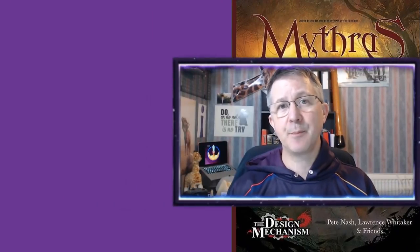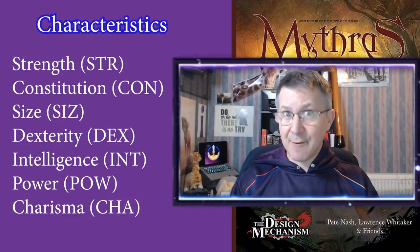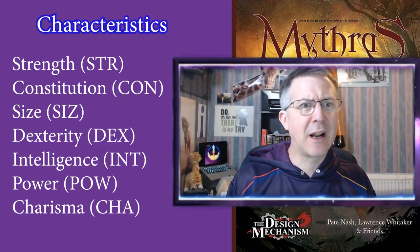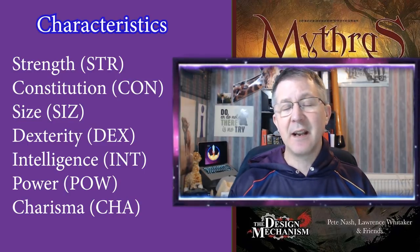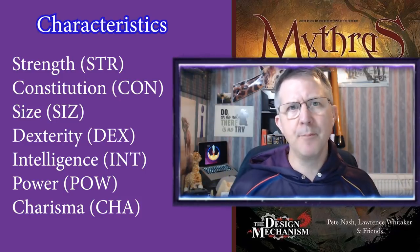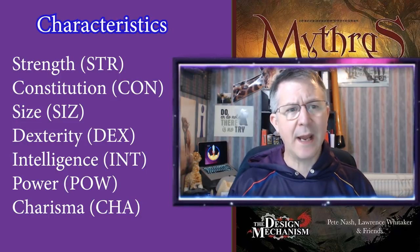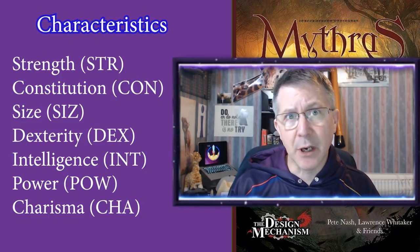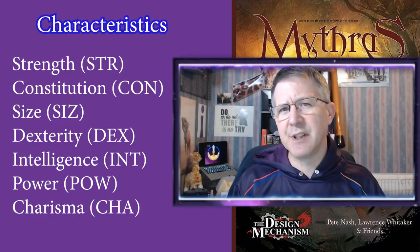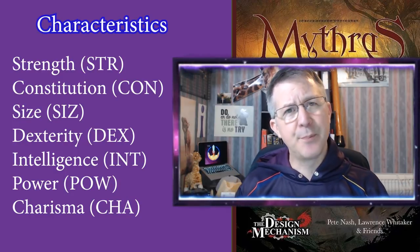First up let's talk about characteristics. These are the basic stats which every character has and it tells you how strong, clever, fast, and healthy your character is. The characteristics are: Strength — how strong; Constitution — how healthy; Size — height and weight; Dexterity — how nimble and quick you are; Intelligence — how clever you are; Power — those hidden reserves of magical energy; and finally Charisma — how persuasive you are.